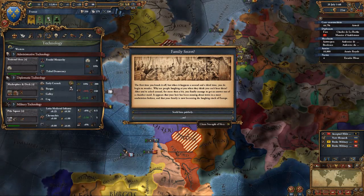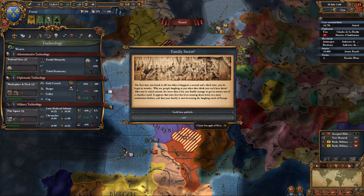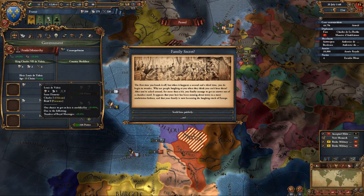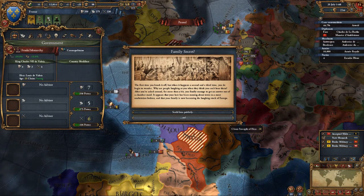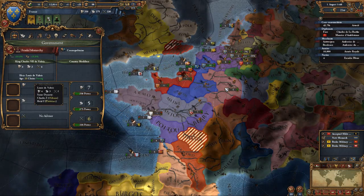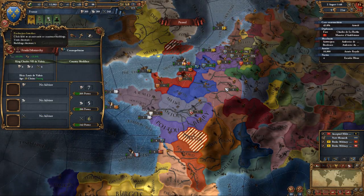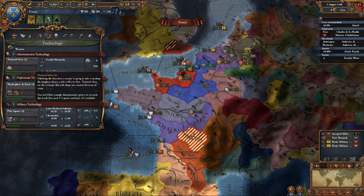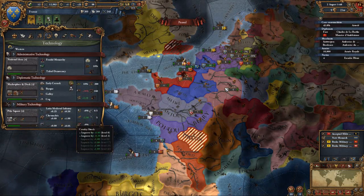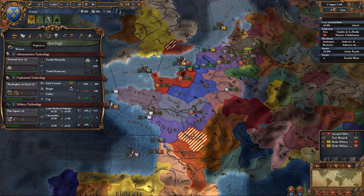Our main goal also in this episode: we could lose 5 prestige via a family secret, or I claim that the strength of the air is minus 20. You know what, I'm going to lose that — it barely even affects us. I don't even see any statistic which claims he's lost legitimacy to the throne. As I was saying, technology — I really want to get some national ideas: marketplace, dock, and obviously get the pike square and extra military tactics, and obviously the armory to increase manpower reserves.